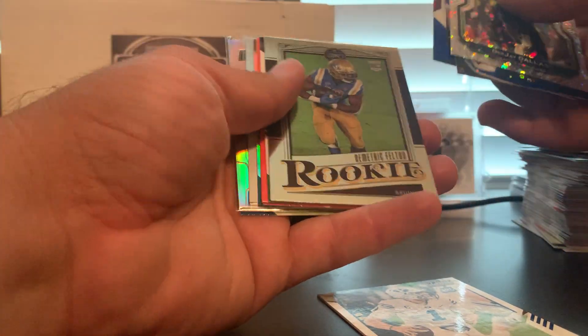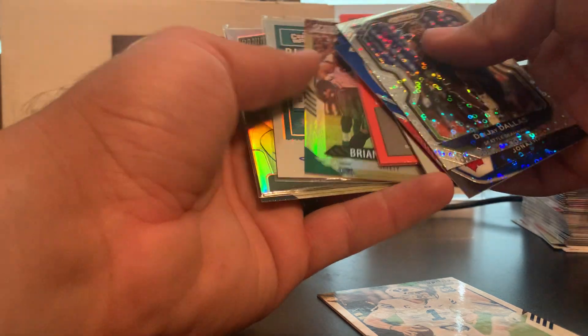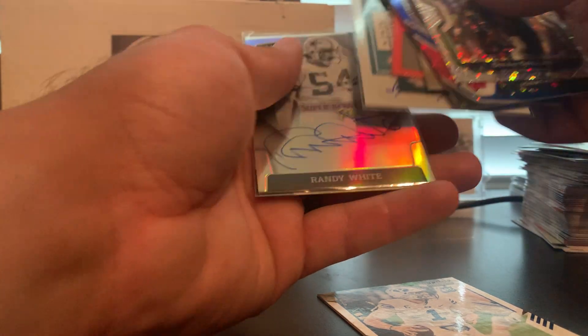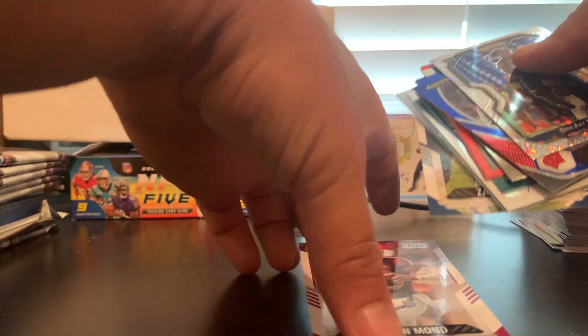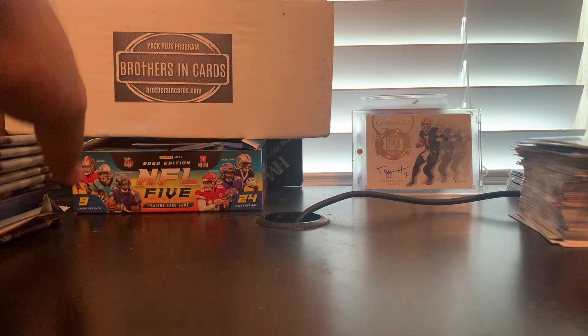So we got the Trey Lance, we got points, Brian Dawkins to 50, Kenley auto, Randy White auto, Wilson, Mond — and we have a Trevor Lawrence in there as well. Definitely a very good gold box for us.